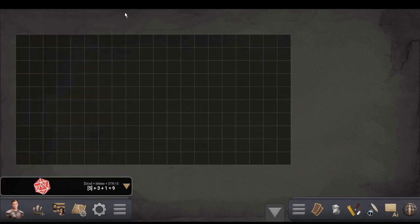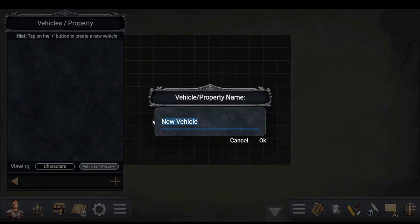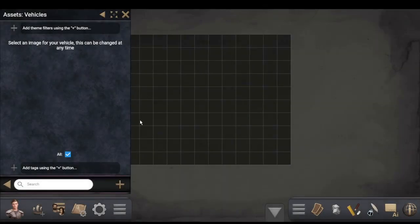Under vehicles or property, in a medieval fantasy setting it might be an airship or whatever you want to put in there. The handy thing is you can add attributes to it as well — like hit points — using that same setup. The sci-fi version has a bunch of ships you can add, which I'll go into in more depth when we get there.